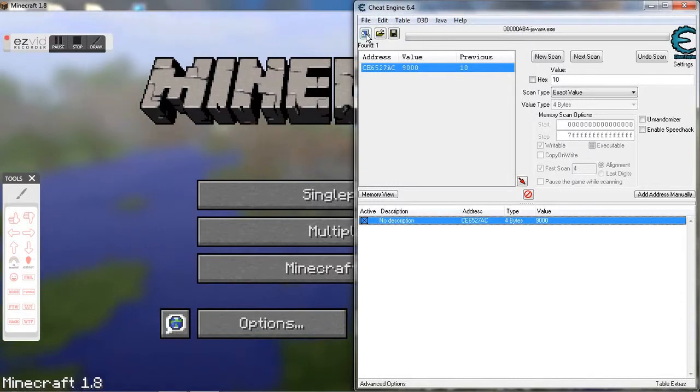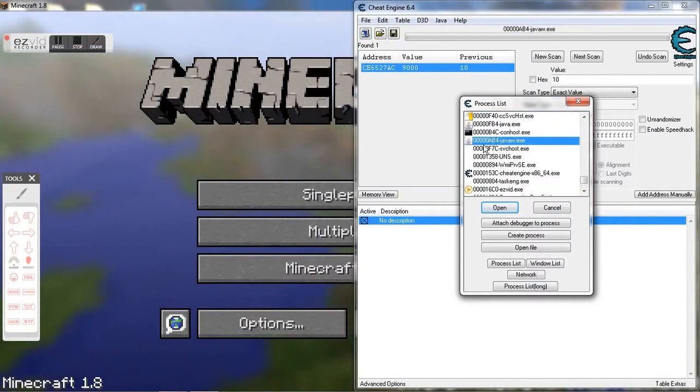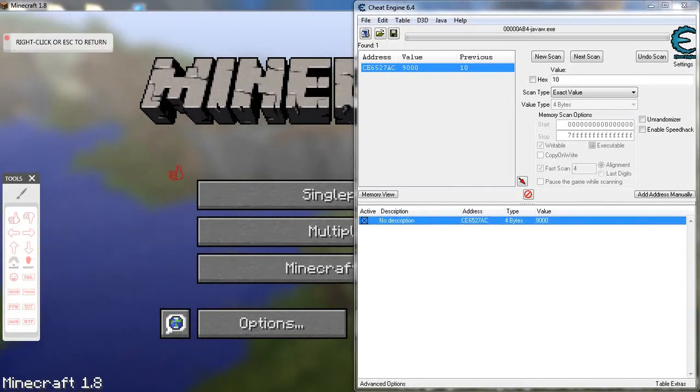So what you do is go to the top left-hand corner, and then go to the one that says JavaWD4-something. You can put number 4 or number 8.